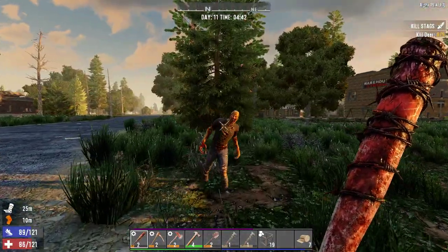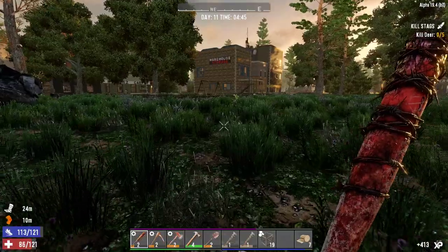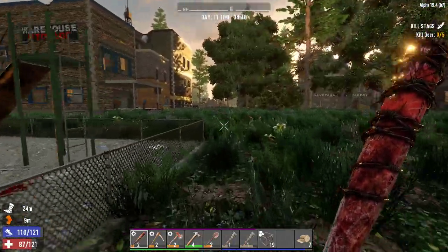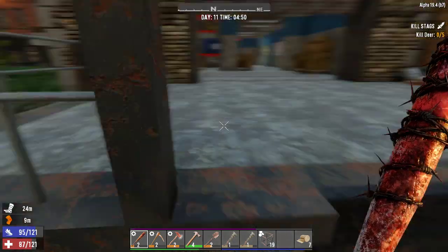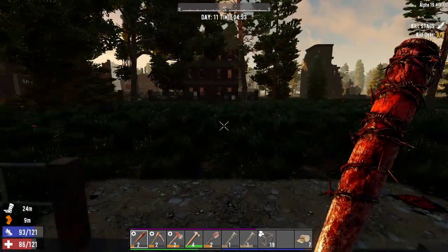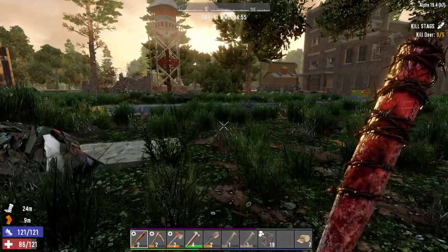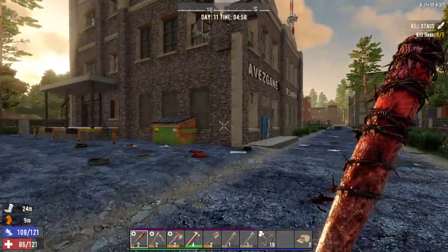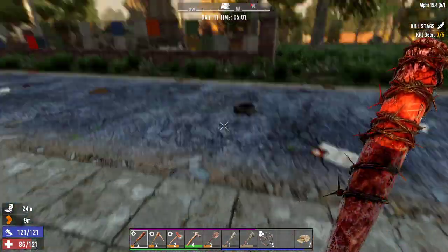Did we do the warehouse building? I can't remember. I want to say we did. I guess there's an easy way to check. Yeah, I remember this building so we did that building - good to know. Let's do the creamery because we were gonna do that building last time but never got right into it.